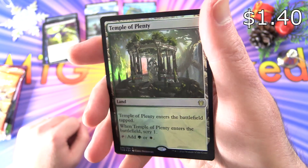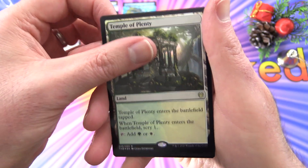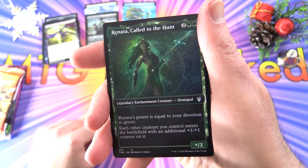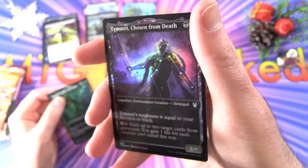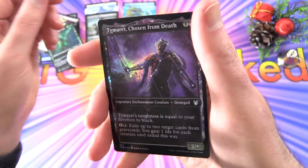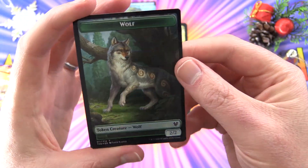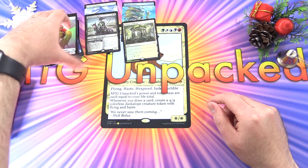Next up we get a foil Temple of Plenty — tap when it enters, scry one, tap for green or white. We also get Renata Called to the Hunt — a pretty common one — along with a foil Timeret Chosen from Death. Both are showcase versions: Human Soldier and Wolf tokens. No goat in that one, alas — that's probably my favorite token in the set.